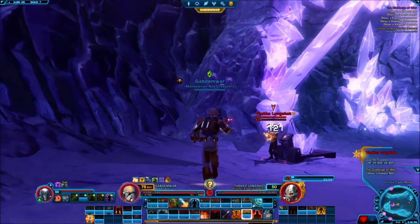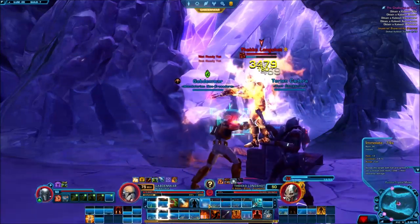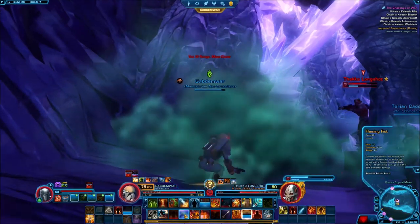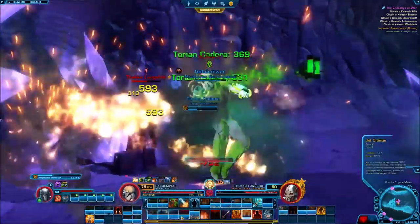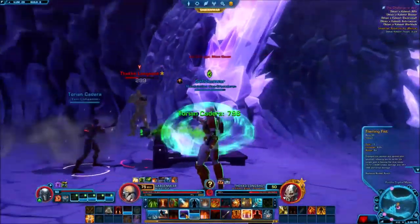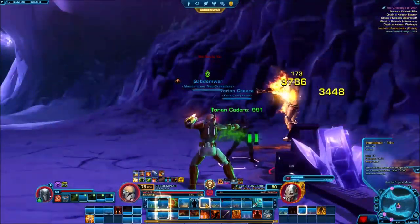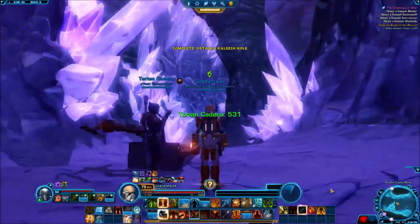I'm supposed to kill that guy — let's go. Mini boss right there. No you don't. When they stun you, they stun you good. I'll stun him back — that's what I'm talking about. Get that pretty quick and do as much damage as possible. He's dead. I got the Kaleesh rifle. That's good.